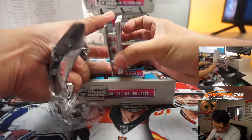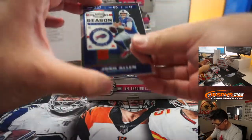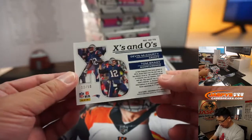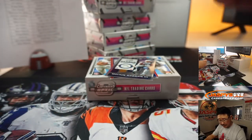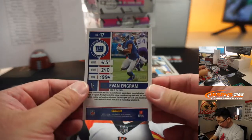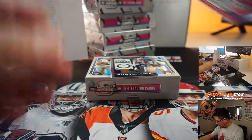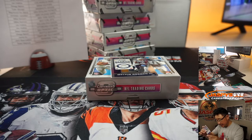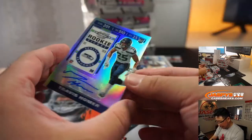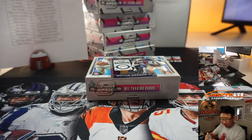If I remember correctly, there should be a base card on the bottom and then the two autographs. Melvin Gordon's going to help hide some of the hits right here. There's Josh Allen. There's X's and O's — Devin McCourty and Tom Brady, 12 out of 50. We've got the parallel Evan Ingram, 167 out of 199. Our first autograph is Travis Homer, rookie ticket auto. For the Seattle Seahawks, that's going to go to Greg and the Hawks of the Sea.